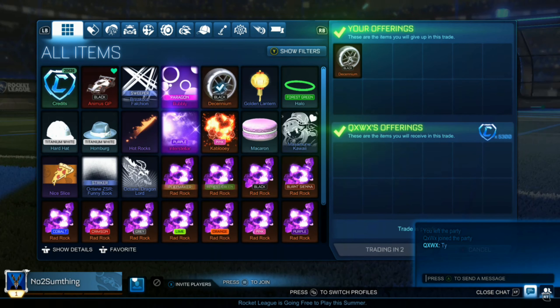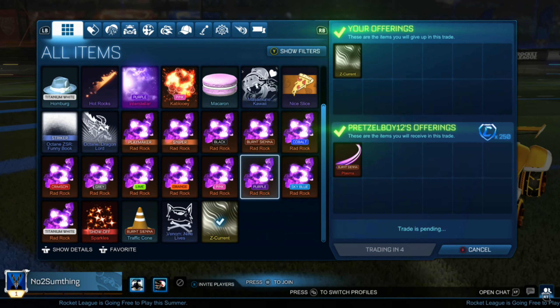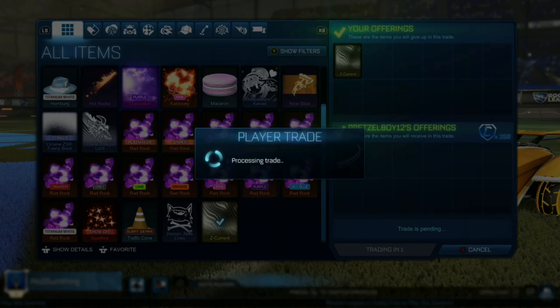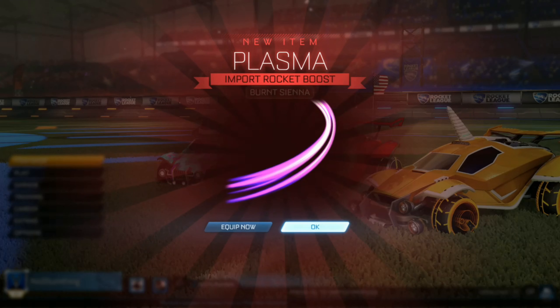This guy's offering us 250 and a non-crate import, so we're going to be getting that 300 credit value I was waiting for for the Z current. Eventually we can sell the non-crate import for around 70 credits if we're lucky, or quick sell for 50. This guy originally said 250 and the plasma, then started being annoying offering 200 and switching back and forth, but I did eventually get him to offer 250 and the plasma for our Z current, making it around 300 credits.